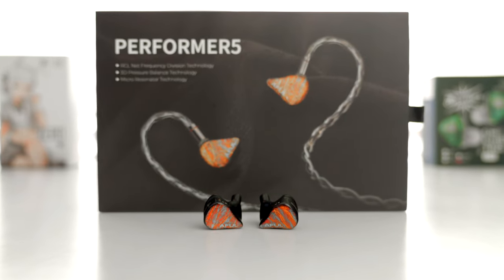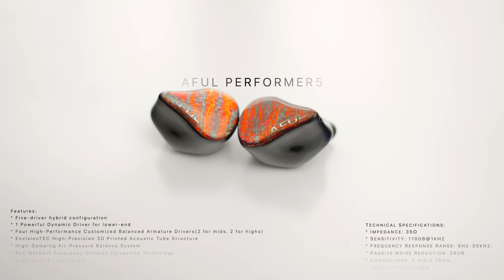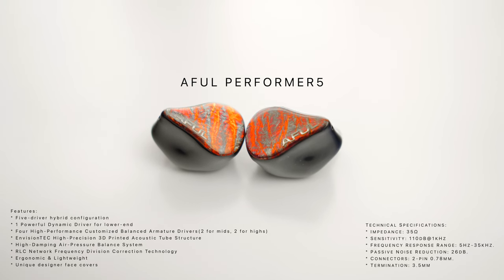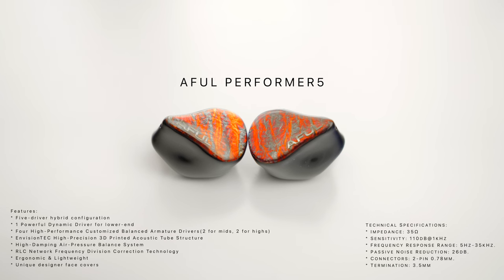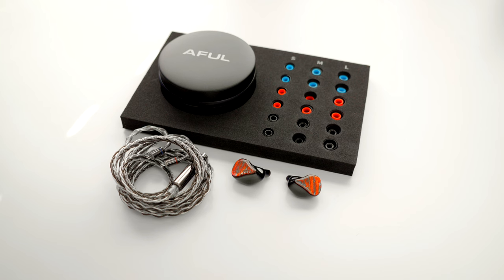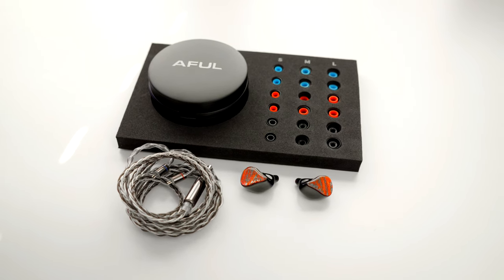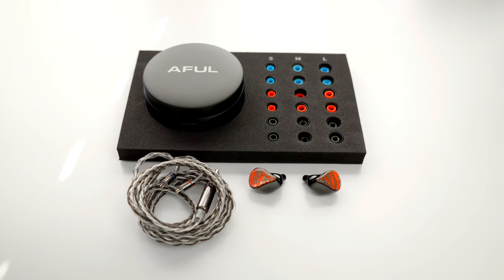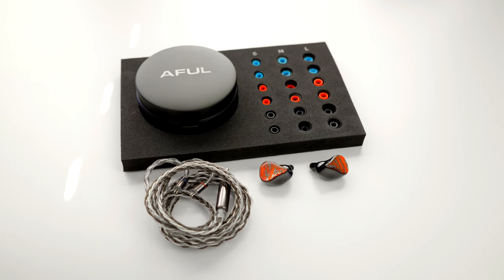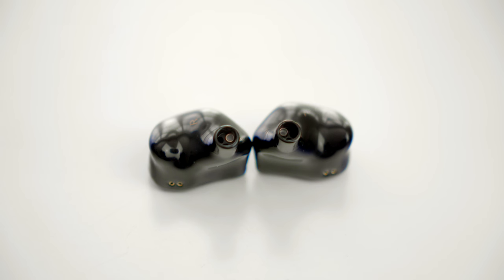Starting off our list today is the Awful Performer 5. Despite its name, the Awful Performer 5 came out strong in this race. With one powerful dynamic driver for the low end and four high-performance balanced armature drivers based off the goods inside, one could say that this masterpiece is great for gaming. The Performer 5 comes with a hard case, a beautiful and comfortable cable, and plenty of ear tips. The outer shell is made out of high-quality 3D printed materials, speckled with orange, red, pink, and more — it gives off a fiery feel. The cable is comfortable, and I like that it comes with a neck cinch.